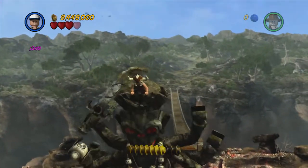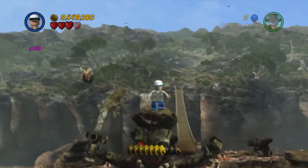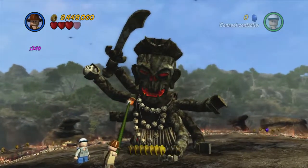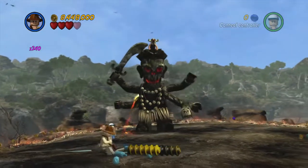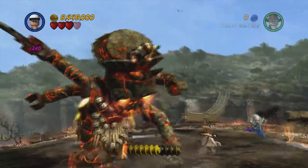For some reason this works. And then once Short Round emerges on top, we're going to punch Mola Ram once to get him off, and then switch immediately to Indy and use his whip against this orange handle that appears out of nowhere. We have to do this five more times to destroy all of Kali's six arms, and once we do that we will have one final feat of strength to complete.